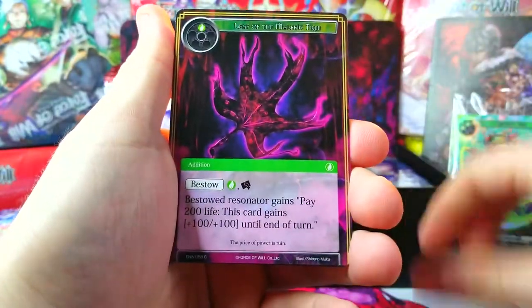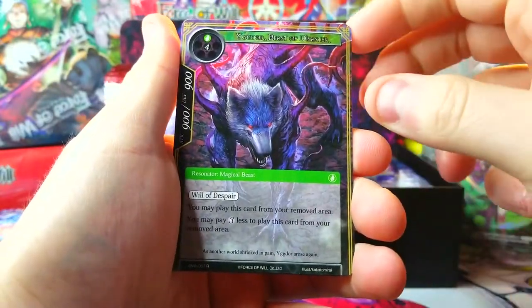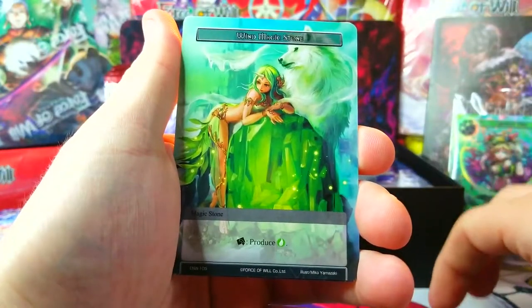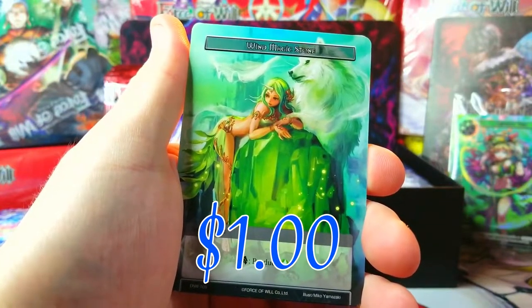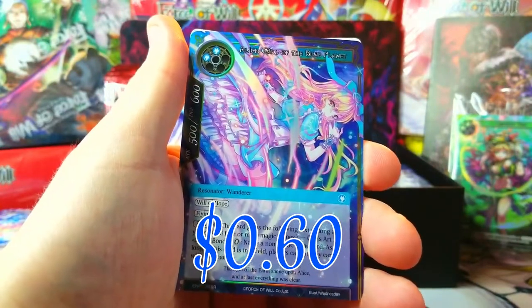My phone is about to run out of memory because I've been filming so much for the vlog for next week — if you haven't checked out last week's vlog, make sure to do that, and stay tuned for Thursday. Yador, Beast of Disaster — pretty sweet looking wolf, I like the artwork. Another wind magic stone with a character on it — beautiful! And we've got Alice, Girl of the Blue Planet, as our super rare foil.